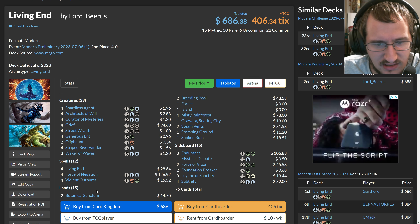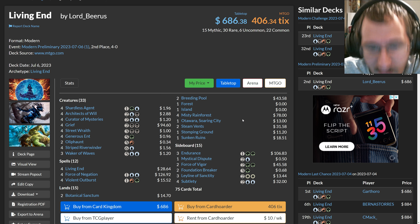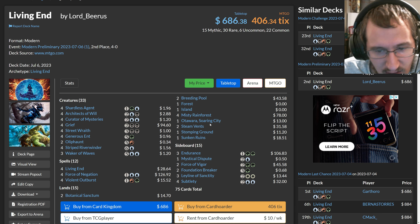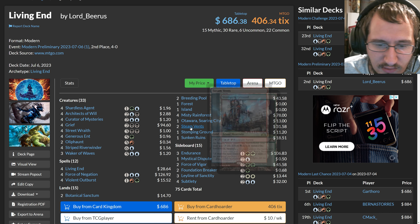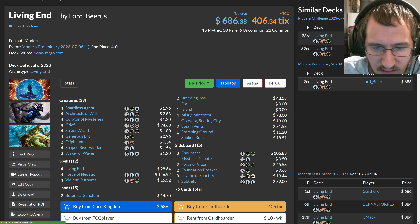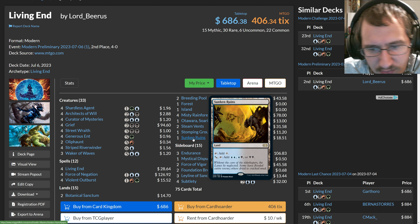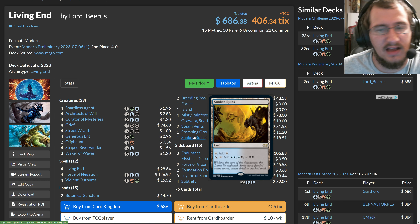The deck runs 15 lands. You can't fetch Botanical Sanctum, but it's an untapped land in the early turns. You have a basic Forest and a basic Island — you don't really need a basic Mountain since you want the Island for Blood Moon. You have Otawara as a key utility land to bounce something back to your or your opponent's hand. You have Steam Vents searchable with Oliphant, Stomping Grounds and Breeding Pool searchable with both Ent and Oliphant, and Sunken Ruins to help filter mana into double blue.